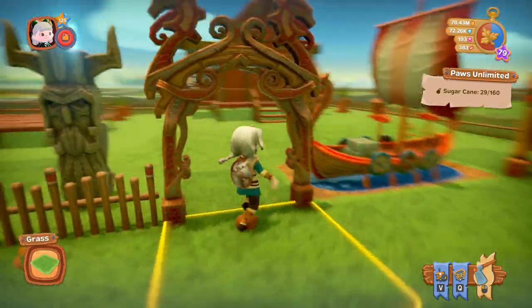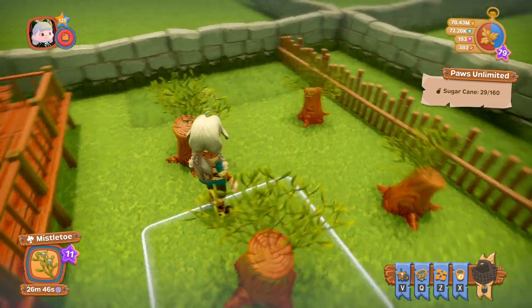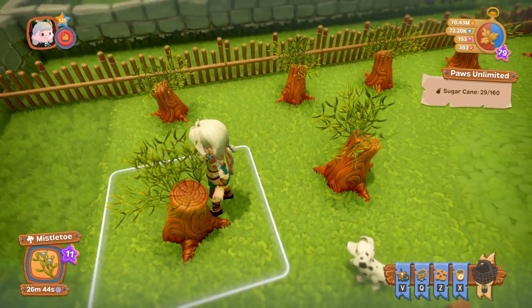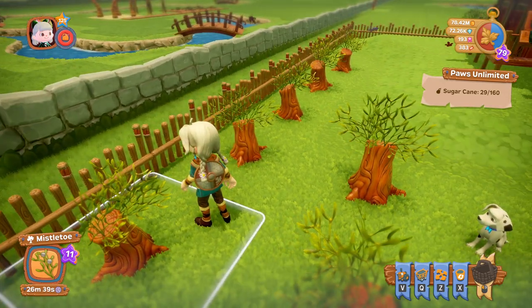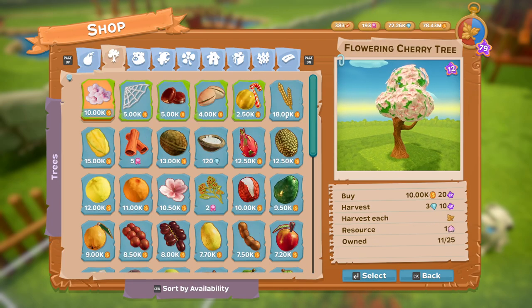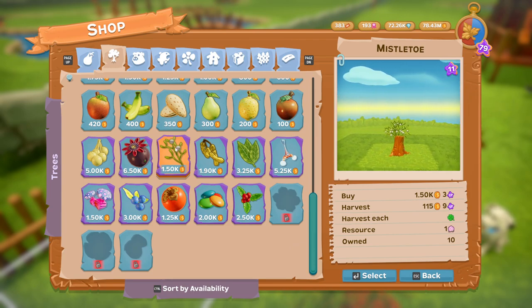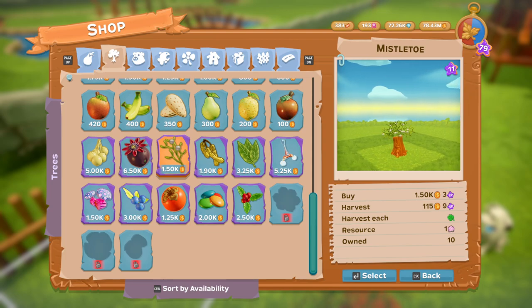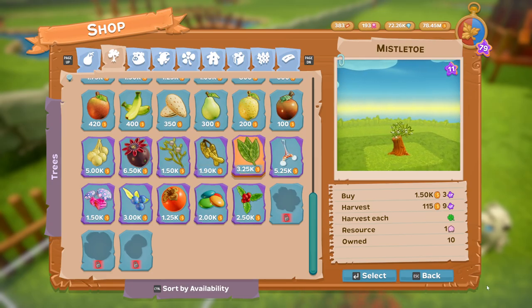We'll start off with what you get. There's no crop — there is a tree. This is the Mistletoe Tree. Looking at it here, the Mistletoe Tree is 1,050 coins to buy, the resource is flowers, and you harvest it every spring. That is the mistletoe, which is the name of the pack.